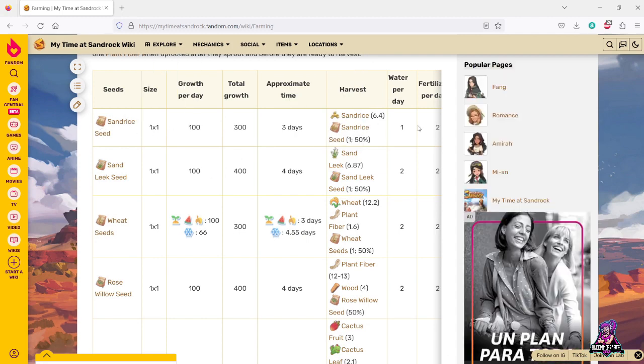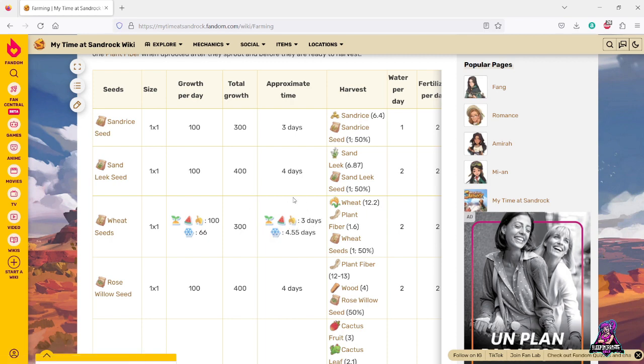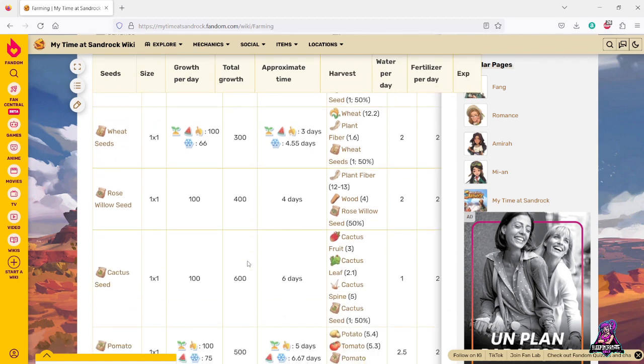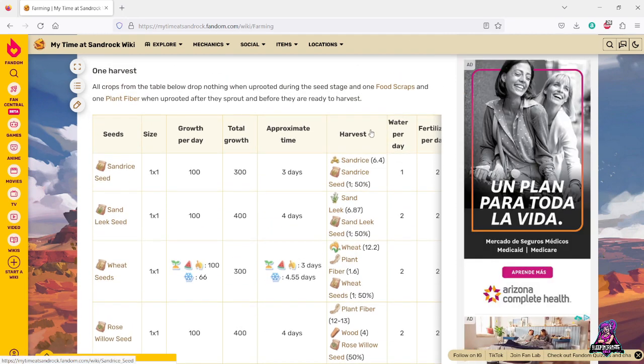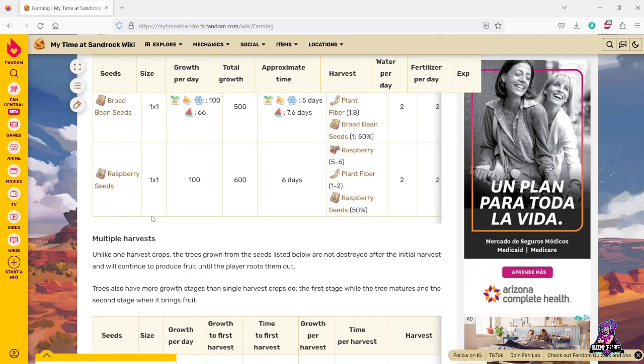Here's the list of seeds showing how much water they use per day, how much fertilizer per day, growth per day — which can even vary by season. For example, wheat grows 100 growth points per day in spring, summer, and fall, but only 66 per day in autumn. It takes three days in the main seasons and 4.55 days in winter because it takes 300 total growth points. You get the wheat, infinite seeds, and a chance to get seeds back, just like in Portia.